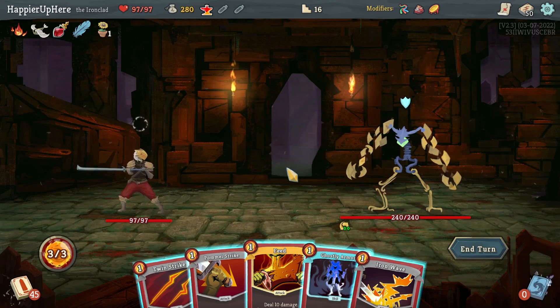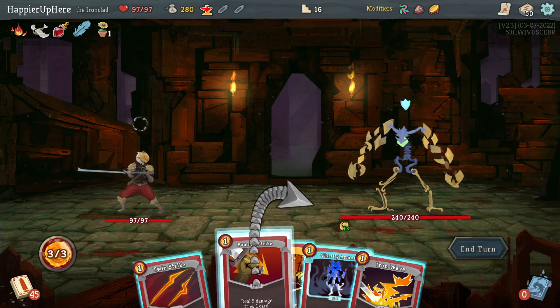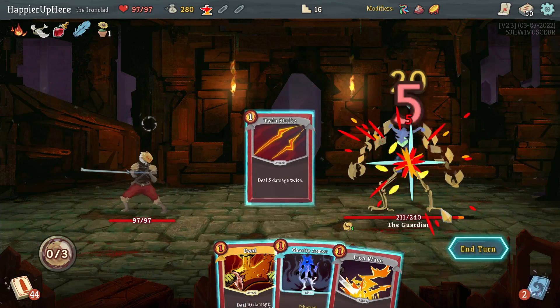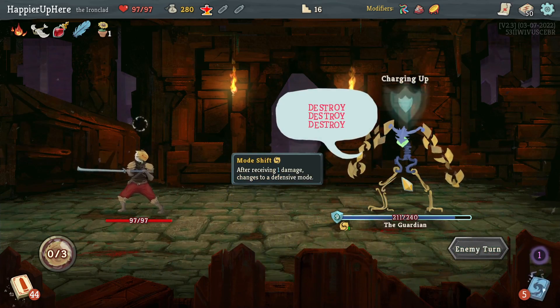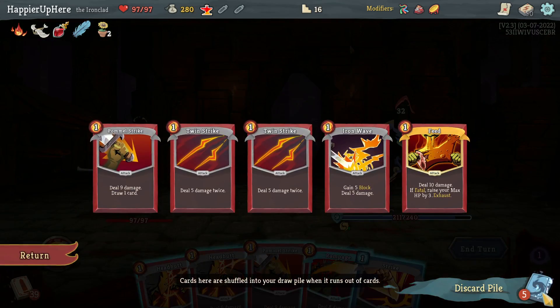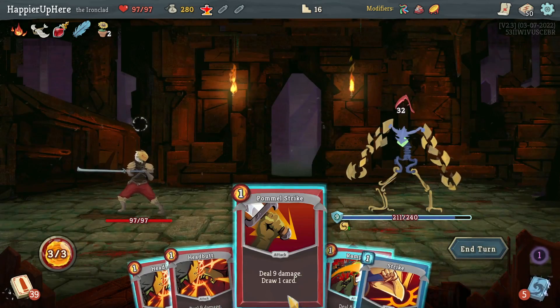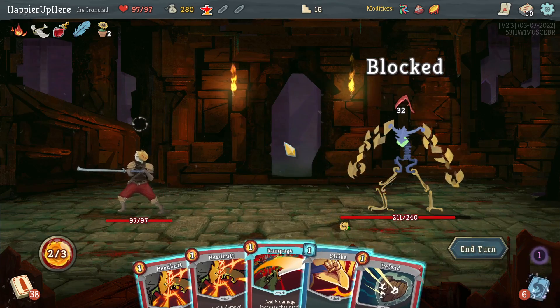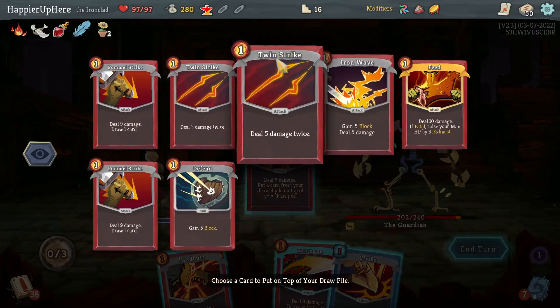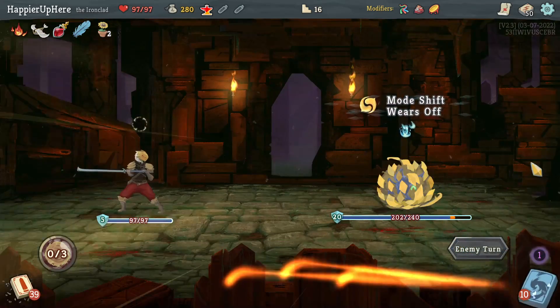Let's do Pummel Strike and two Twin Strikes. Should be able to transform fairly easily next turn — just need 10 damage. Let's see what the Pummel Strike gives me. I think I'm going to Defend, then Headbutt — really worried about blocks so let's make sure I have another Defend next turn.